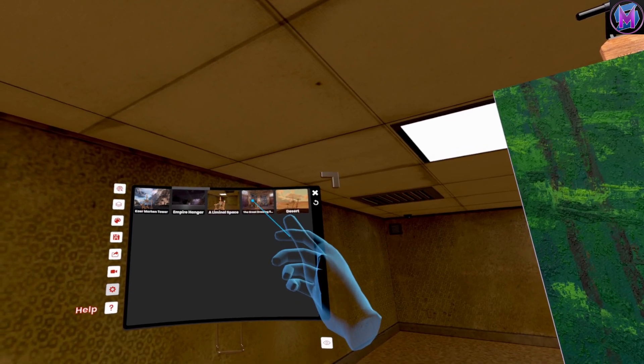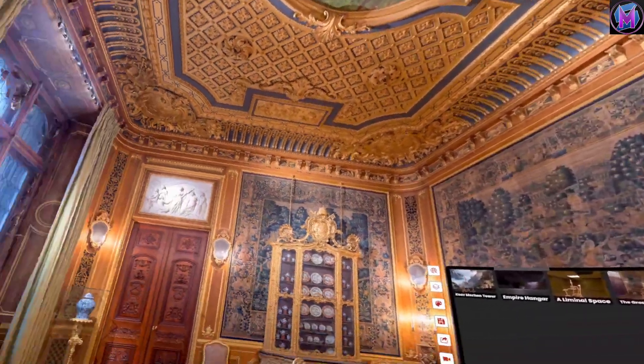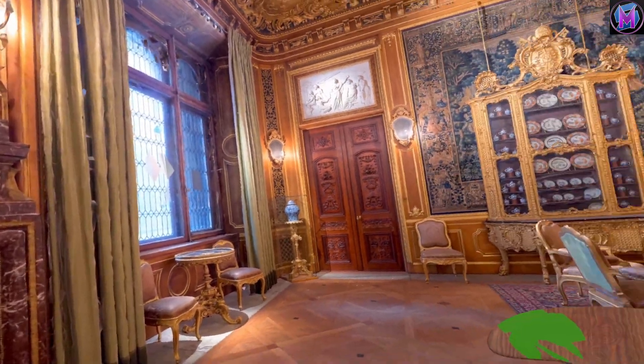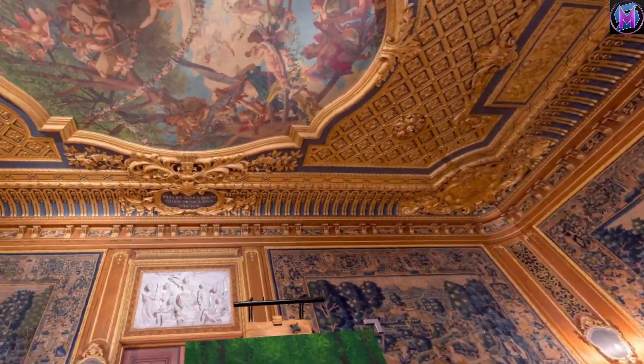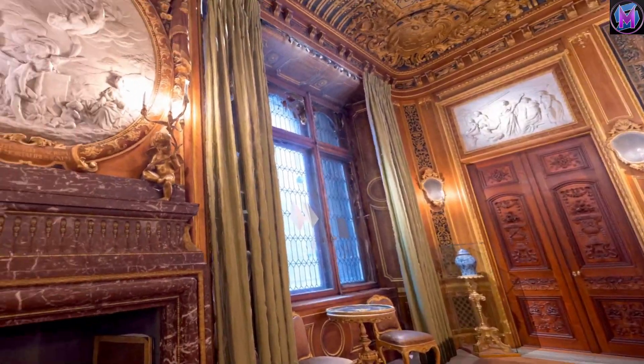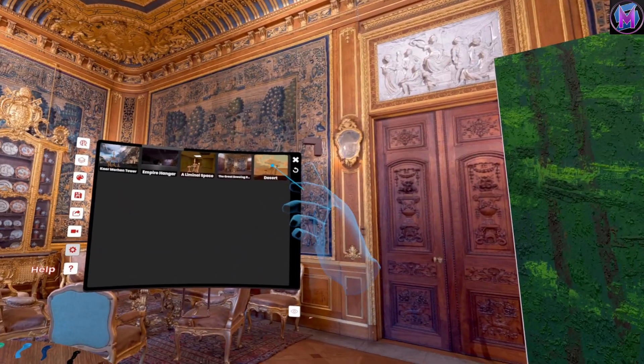How about the Great Drawing Room? This seems like a much safer place to paint. This is like the manor in its heyday, before it got all old and decrepit. How lovely — it's like a place in Versailles. And we'll try the desert. A desert. Rather than risk sandworms, we're going to go back to the mountain scene.